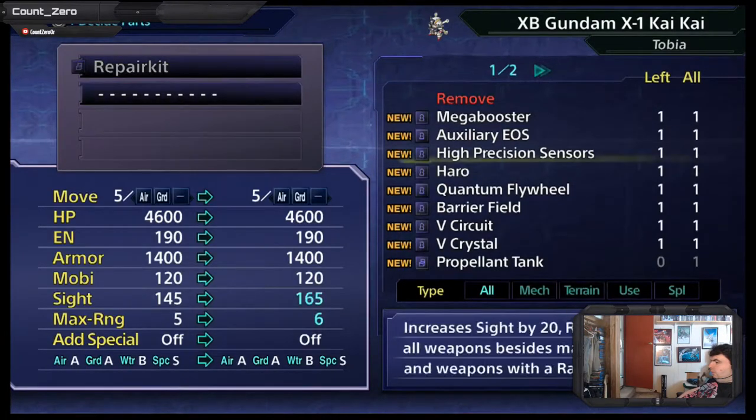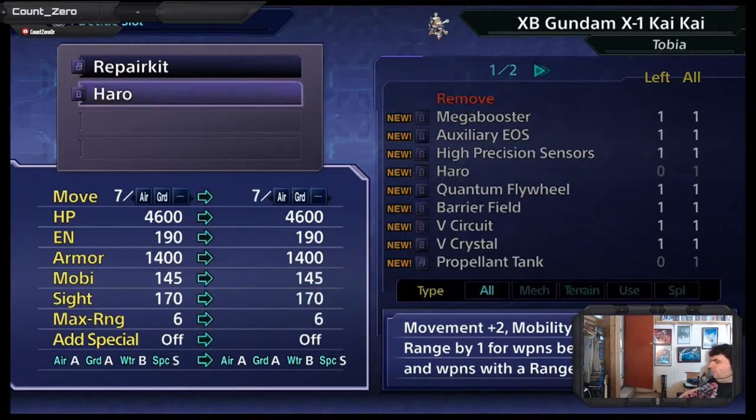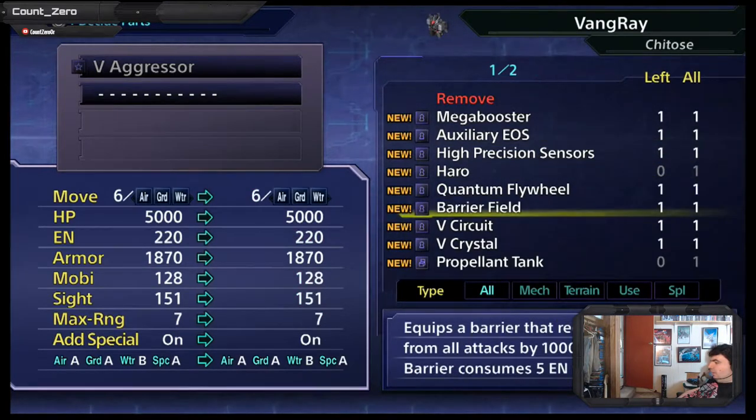The Haro ups your move, ups your mobility, and your sight, and your range. So basically this ups my dodge, this ups my speed, and this ups my accuracy. It is exactly the thing to give a Gundam. Vangray — barrier field — reduces damage from all attacks by 100,000, but consumes energy while in use. We already have a problem with low energy levels, so it's not as useful.